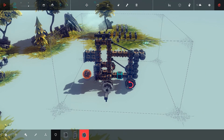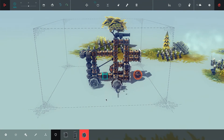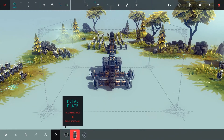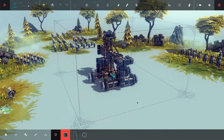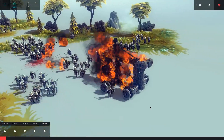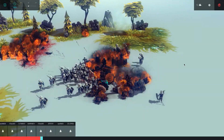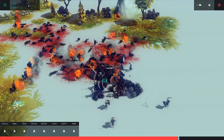Let's armor the wheels so they don't destroy them with their swords, and some more armor in the back. As you can see I'm still killing them with the fire even though my machine is completely broken. I need to kill 90 of them. That set me on fire which is not good.